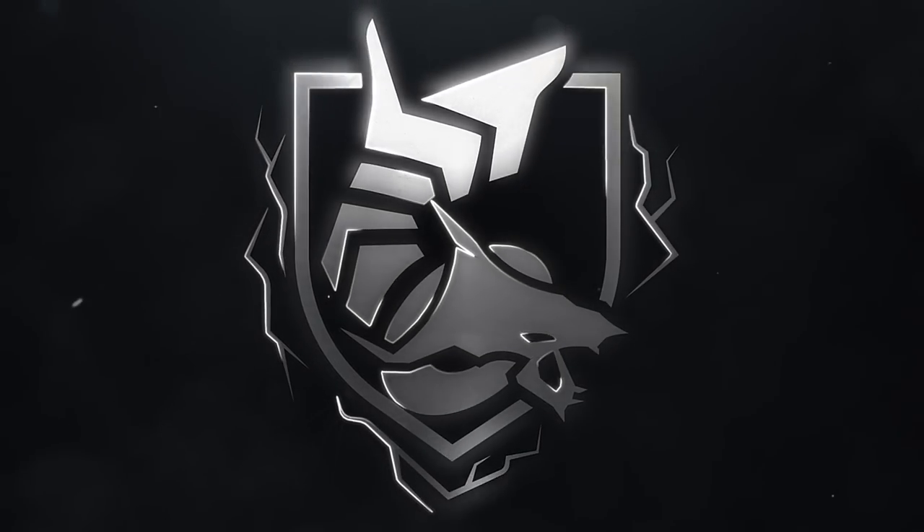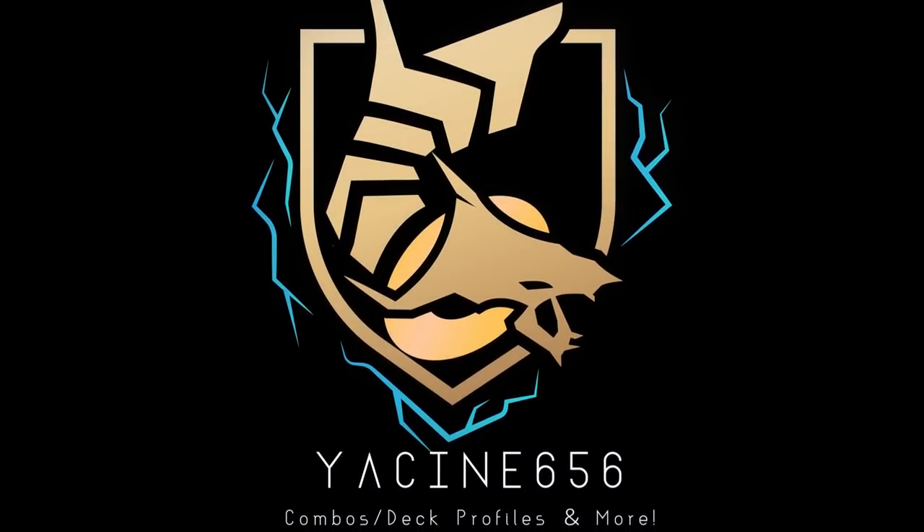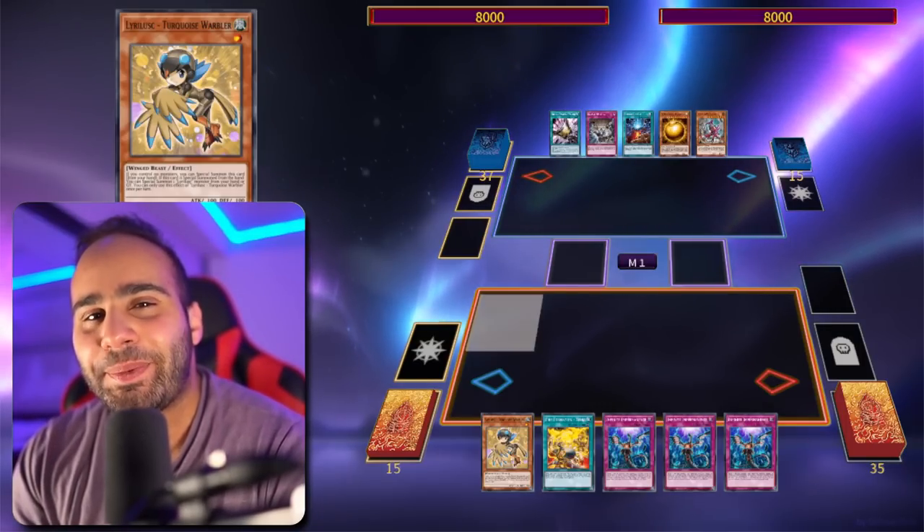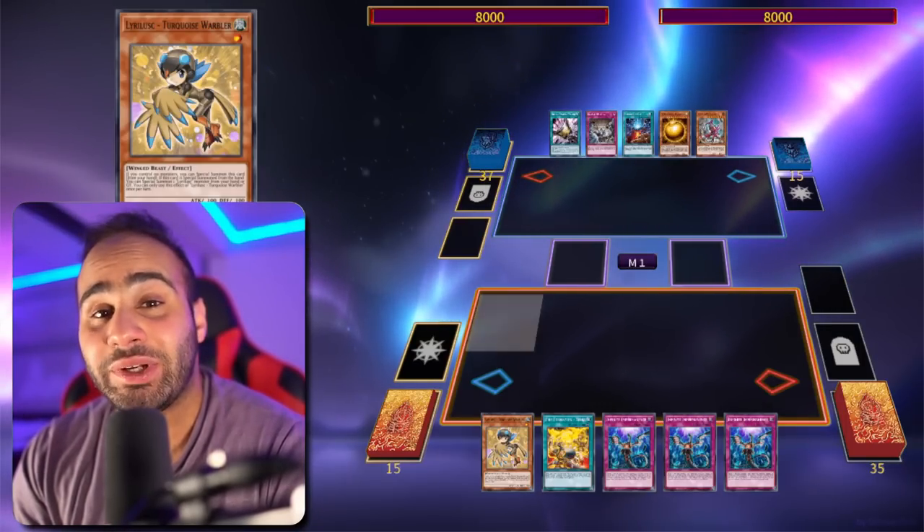Konami should have never unbanned this card. What's going on guys, this is Miacin. Today the banlist just dropped and one really powerful card just got unbanned — Tellurknigh Ptolemaeus.